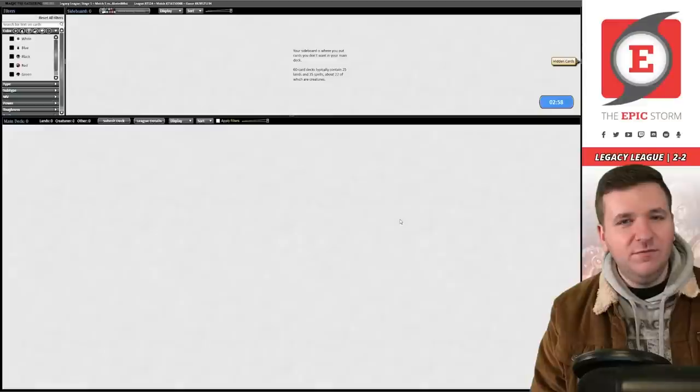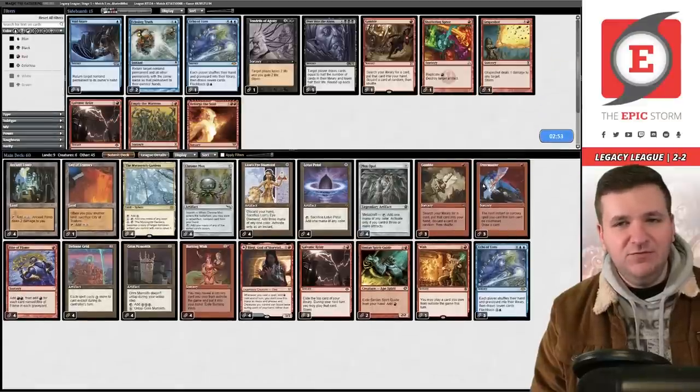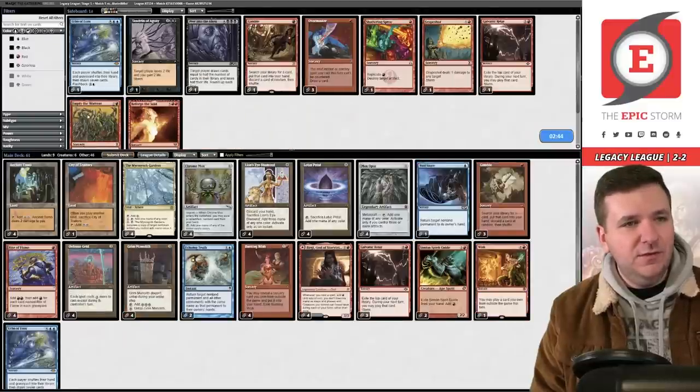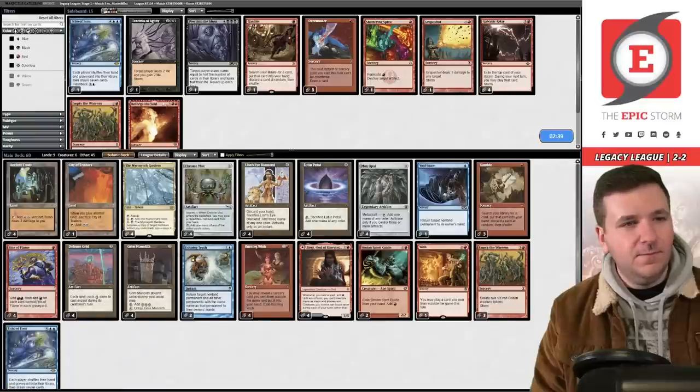One game away from getting a pity chest. We're facing DNT — Overmaster probably comes out here. Tony does leave in Grid for Mind Break Trap in this matchup, and a lot of lists play it. I think we want Empty the Warrens over Relay. We submit.